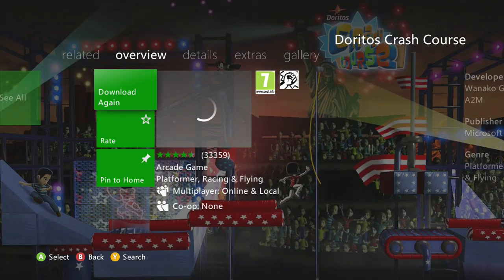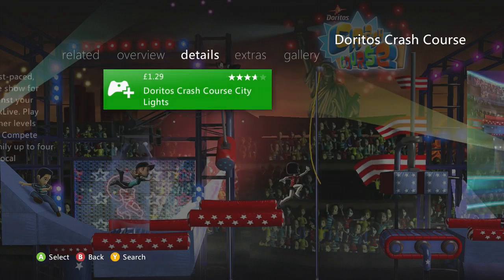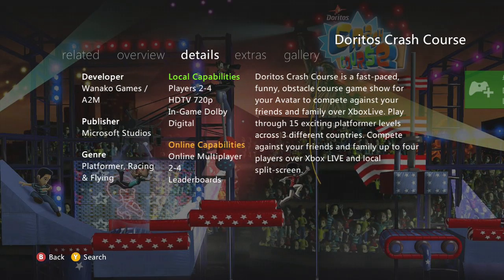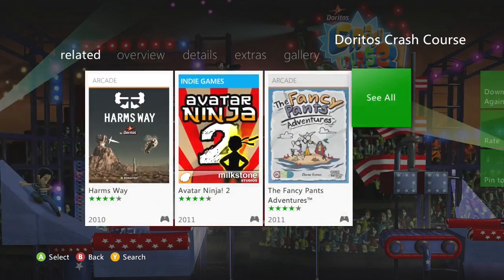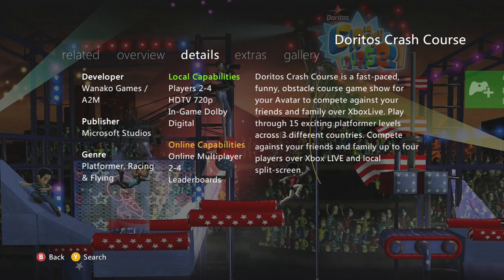At number one we have Doritos Crash Course 1 and 2. These are amazing games — it's pretty much like Total Wipeout, with obstacles and different levels. You can play with your friends and it's a great time. Those are the top five free games on the Xbox Live marketplace as of 2015.